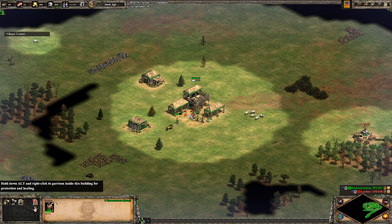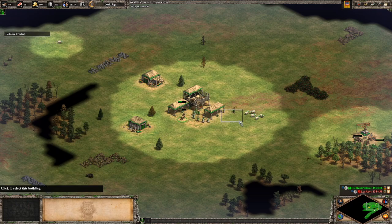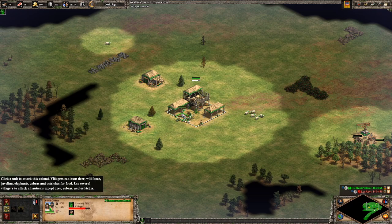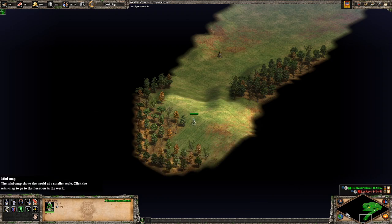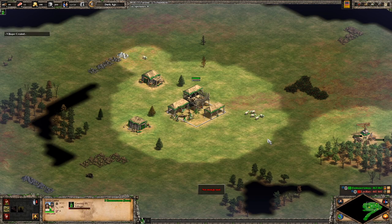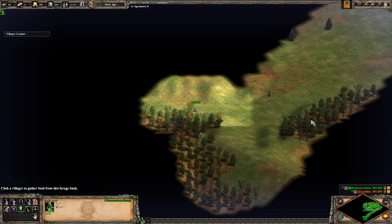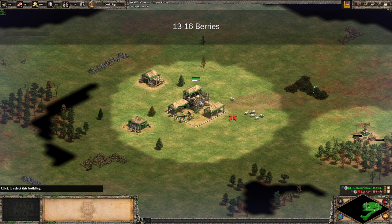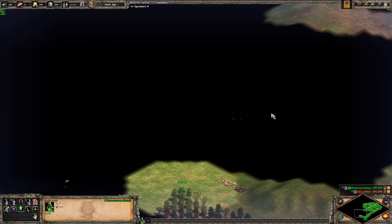We're going to take the 11th and 12th population and put them onto boar — we almost had a villager die there. For the 13th population, we're going to send them all the way over to our berries, and we're pretty much going to put the next four villagers — 13, 14, 15, 16 — onto our berries.